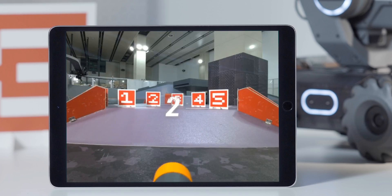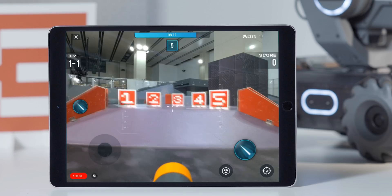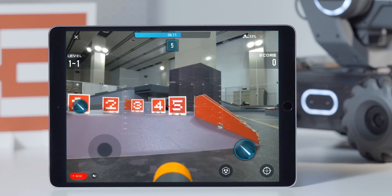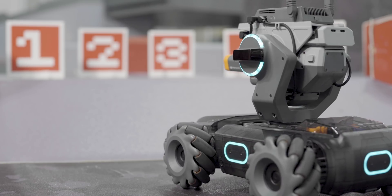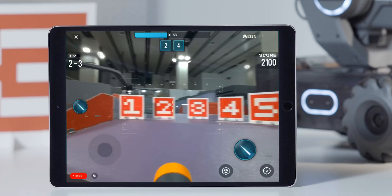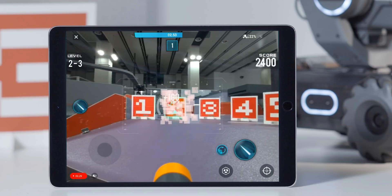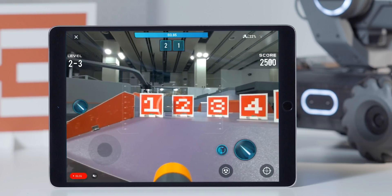After practice has begun, random targets and a countdown will be shown on the FPV page. Players need to hit all the targets before time runs out. Align the sight with the vision marker — the S1 will identify vision markers automatically. Hits will be registered when players tap the launch button to hit the target. Players will gain 100 points after successfully hitting a target and will pass each level after hitting all the targets.